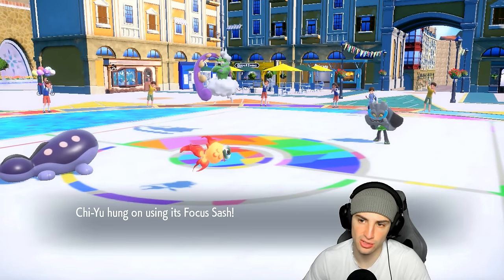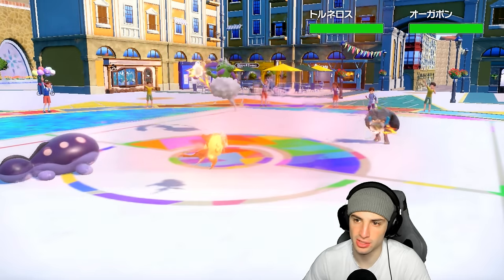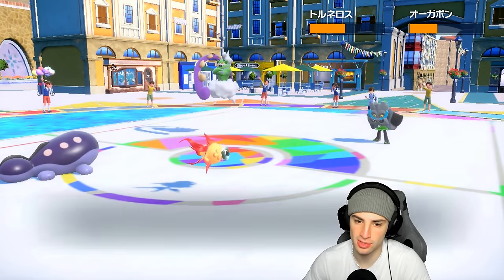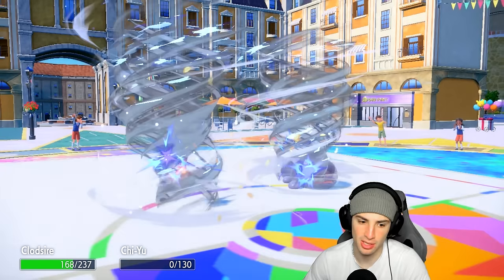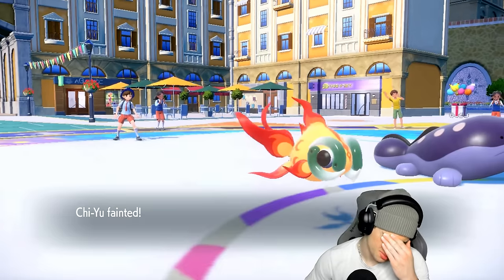They choose not to go for Tailwind — a rather smart play. Heat Wave is outspeeding, which is good news. Going to Heat Wave up — give me some burns. No burns. Bleakwind Storm is going to double connect and my Chi-Yu is gone. You Taunted me — how dare you! All right, Chi-Yu's gone. Going to go for High Horsepower here, almost pick up the KO.